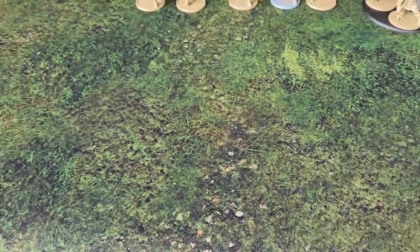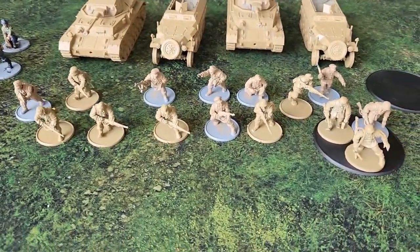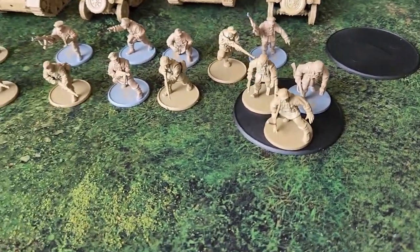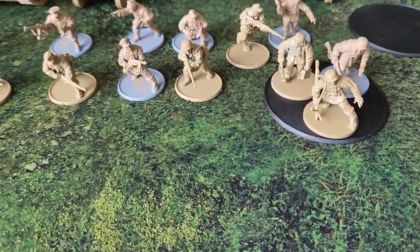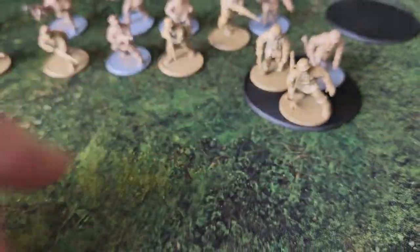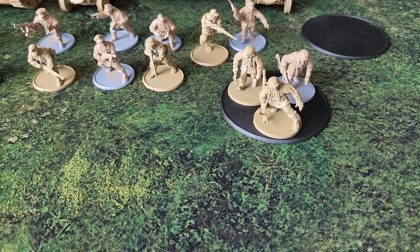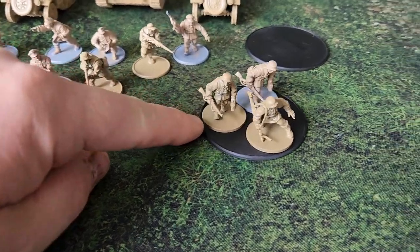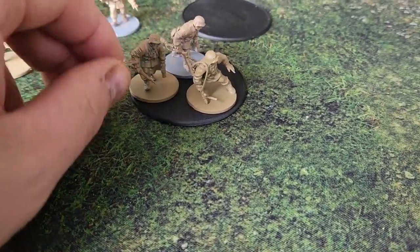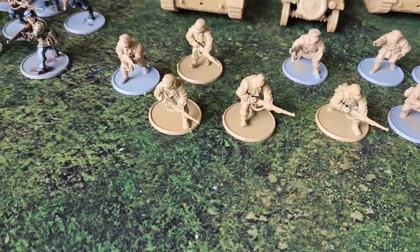Here we are in the wargaming shed - this is what I've got left to finish. Everything on this side has been undercoated. I've got two bases to do for my heavy weapons teams, machine gun teams. Rather than buying the models for medium machine gun teams, I'm setting them up on these bases so they can move around the battlefield and you can remove them as they take casualties.